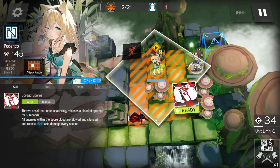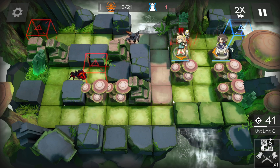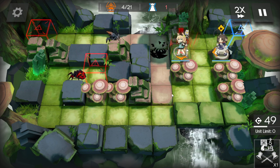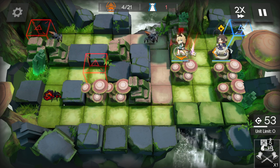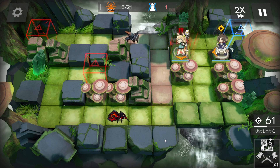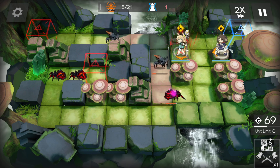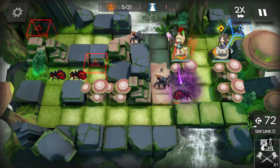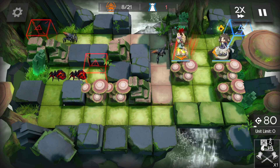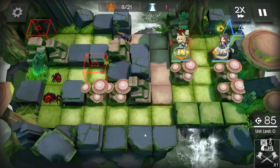Essentially, every single time something comes through, we're just gonna yeet a little poison vial at it and it's going to go down. If you've got a lower level Pedenko, you may want to wait a little bit so she gets a little bit of extra damage on something — wait until she hits it two or three times, then throw the vial at it. Problem solved, no dramas. Just don't let it get too close to either Pedenko or Perfuma, for obvious reasons.